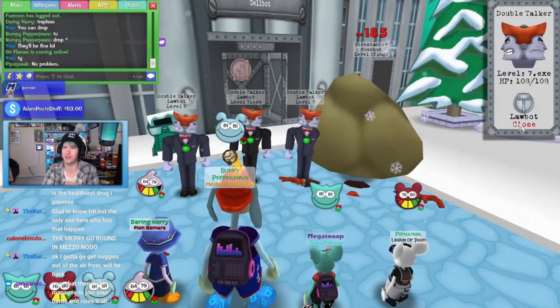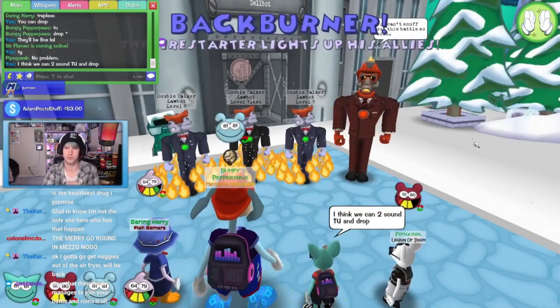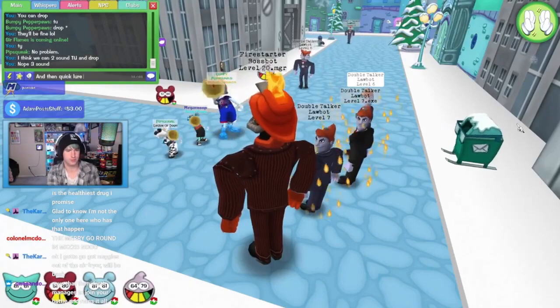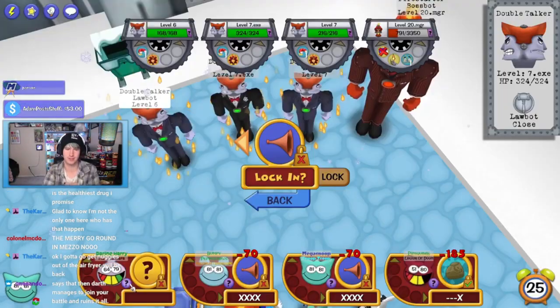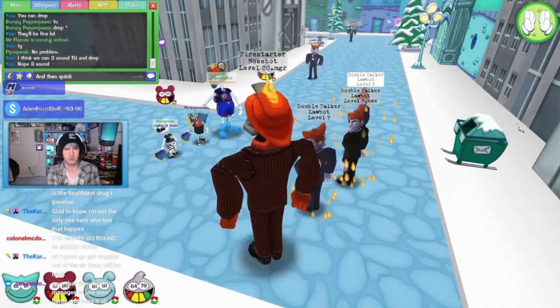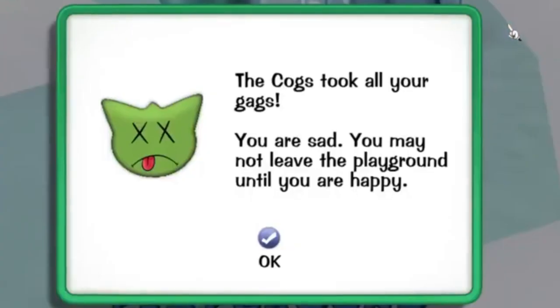Otherwise, if you only need 1 tune-up, the last person can drop after the trap. Turn 5: this is where it gets a little easier, because it's just repetition. Repeat the process from turn 2 — sound to clear out the cogs, tune-up if still necessary, otherwise the remaining tunes can drop the Firestarter. Note: you may notice the manager is weak enough to kill on this turn, but it's important to clear out the fired cogs first, otherwise they will unlure the following turn and you risk going sad.